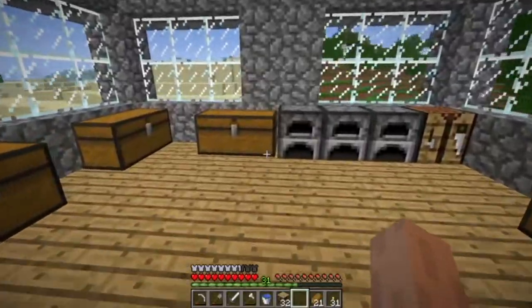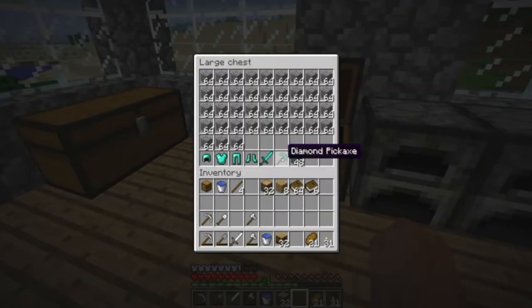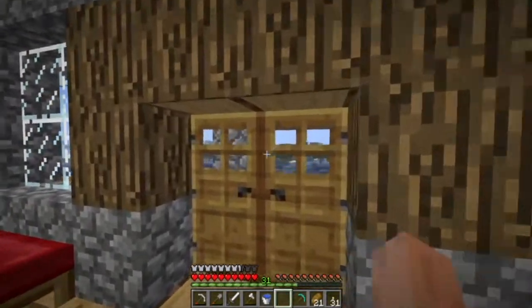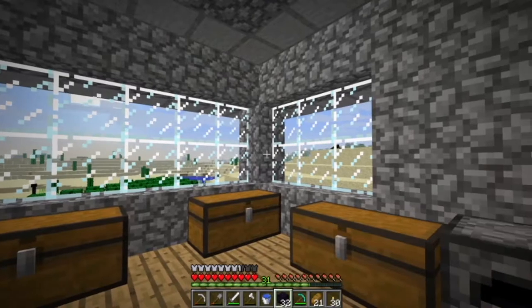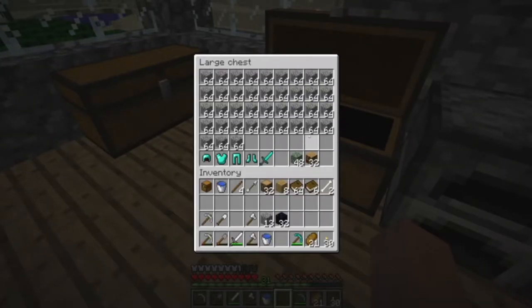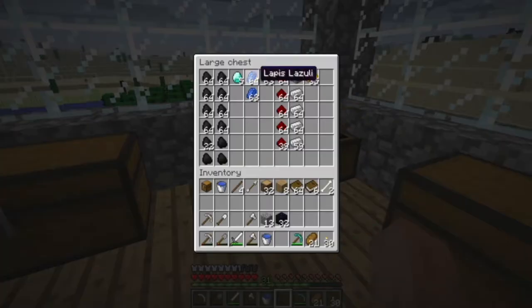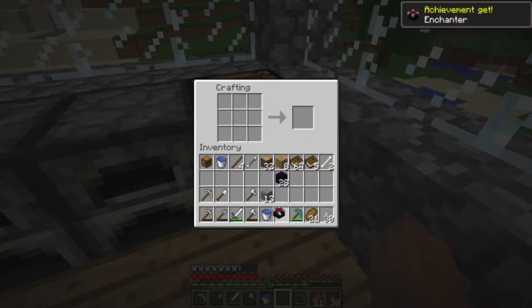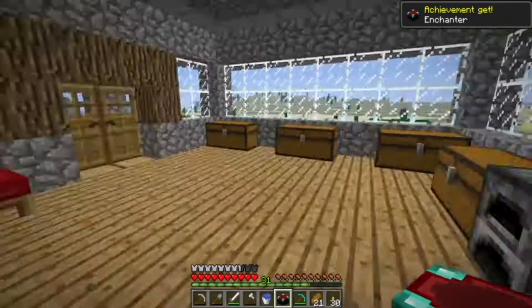Now that we have the bookshelves, it's time to actually make the enchantment table itself. That recipe hasn't changed ever. So I'm going to get the diamond pickaxe we made a couple of episodes ago and go get obsidian. I've got 32 obsidian — we don't actually need that much. We need two diamonds. This recipe has never changed ever since it was added to the game. And here we have our enchantment table, and we get a little achievement for it as well.